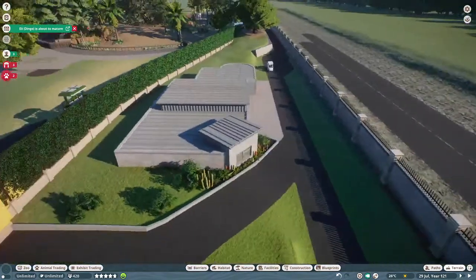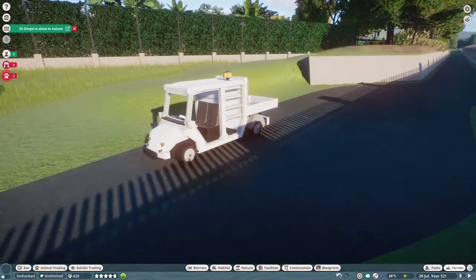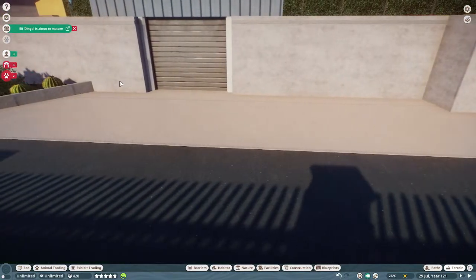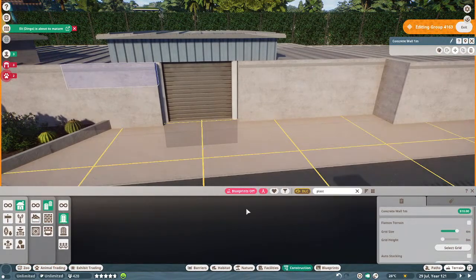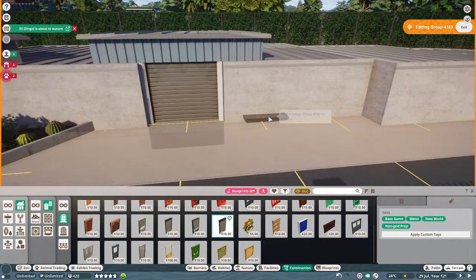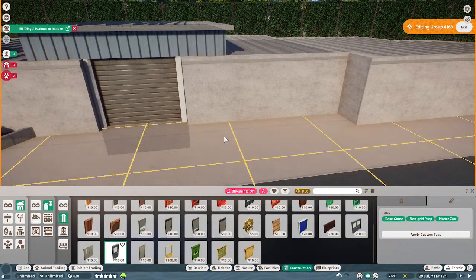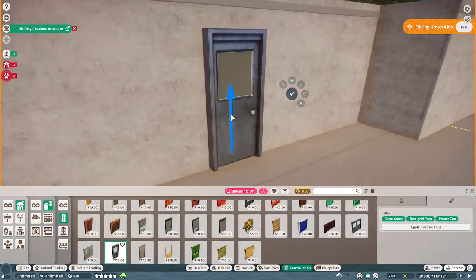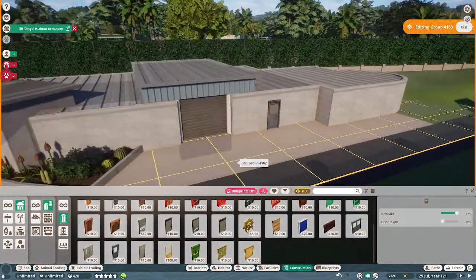I'm trying to not use too many pieces on the backstage, because I'd rather use all the pieces on the really cool parts of the exhibits in the zoo. So I'm trying to make them look functional, visually appealing from a distance, but not be super intricate. Which is why I'm not going to worry too much about sinking doors and things into the wall.